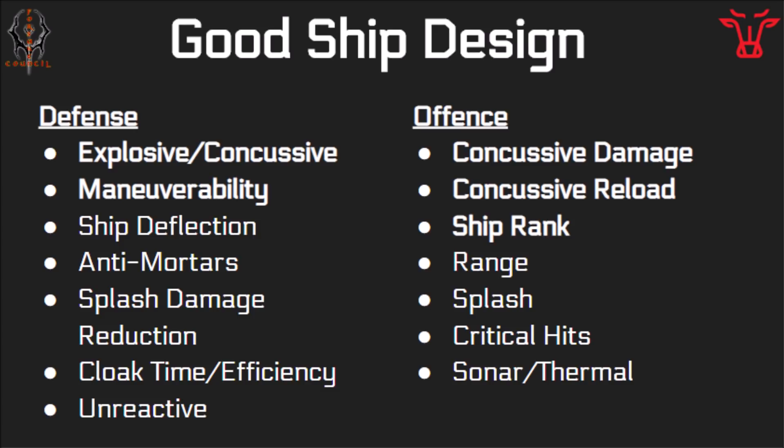Splash damage reduction helps out a ton in these targets if you are going to be taking splash damage. And if you have a submarine, cloak time and efficiency will help out a ton. Based off stats, unreactive should help out a lot in these targets also. On offense, you want to deal concussive damage, have concussive reload, and a lot of rank on your ships. Having range will help because you can hit enemies from further away, and splash will help to kill more things at once. Critical hits will help out a ton — we've seen that on the Hunter and on the new ship — and sonar and thermal will help detect enemy subs.